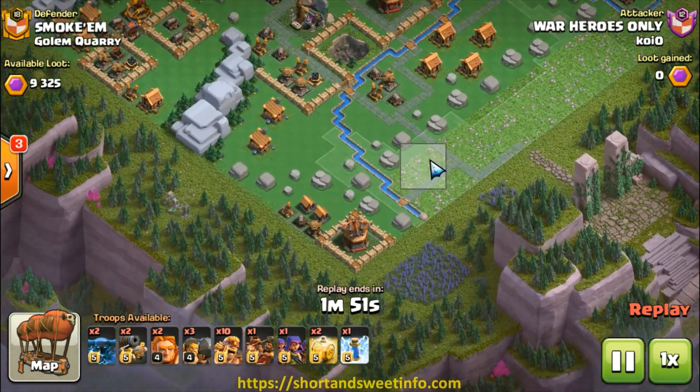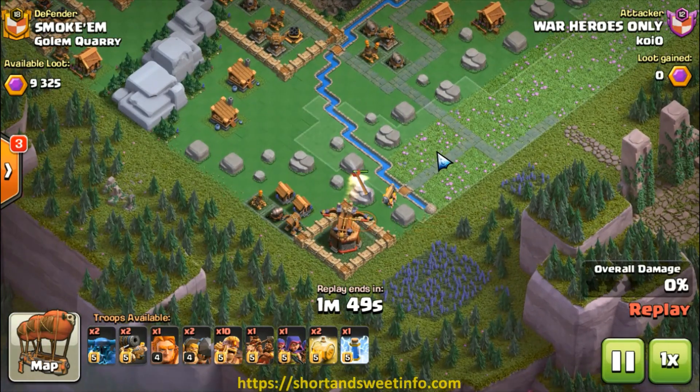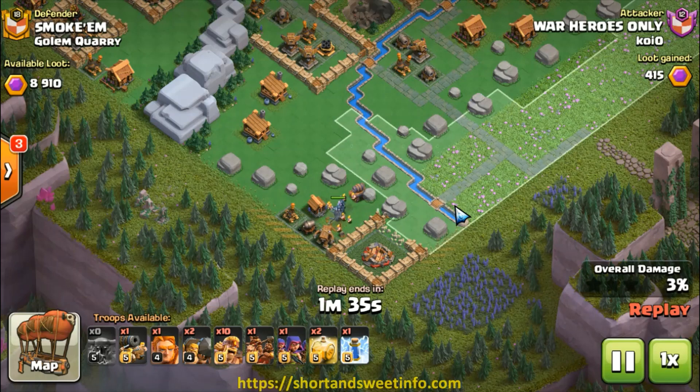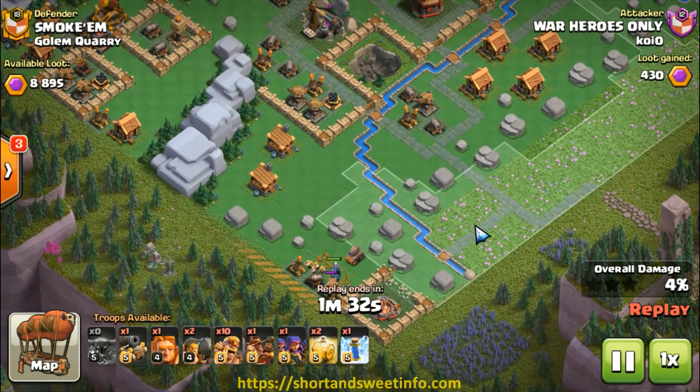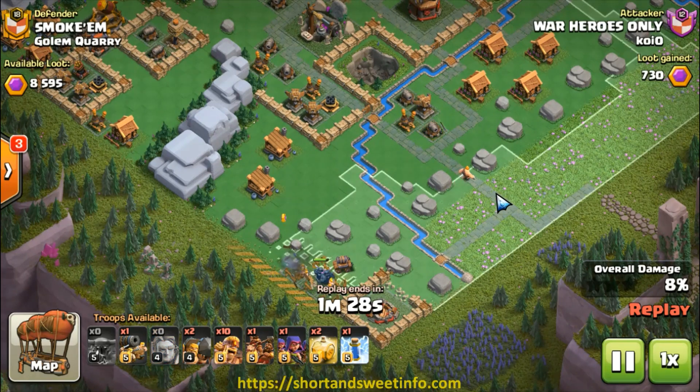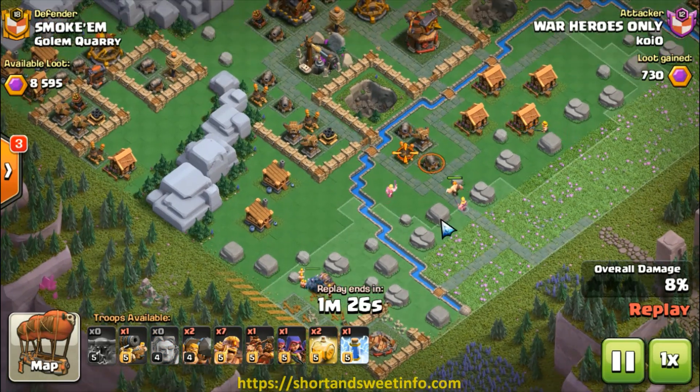The troop composition is similar to level 4 except I bring an additional giant. After releasing the first giant to distract the blast bow, I open up the wall with a ram, followed by deploying both Pekka. It will take out the blast bow pretty quick and I will have my red card follow behind. On the other side of the area I will deploy a giant, followed by a few barbarians.